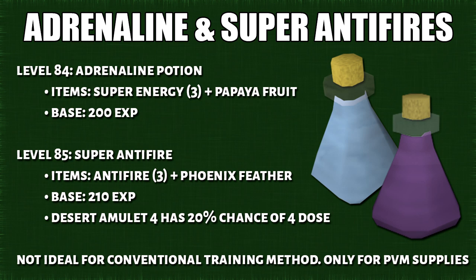The next section covers the untradable potions. At 84 and 85 respectively, you can do adrenaline or super anti-fires. For the super anti-fires, you can wear a desert amulet 4, which gives you a 20% chance of a 4-dose super anti-fire instead of a 3-dose. It is best to use this at the Shantay Pass bank chest. This is really expensive and will cost you 30 GP per XP.